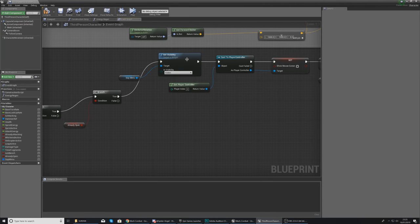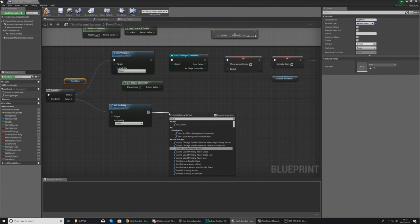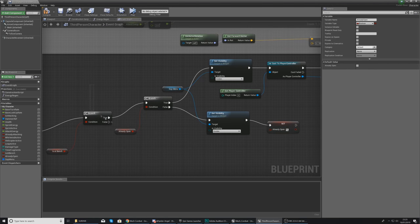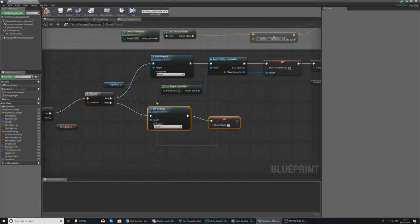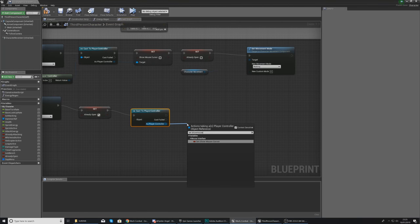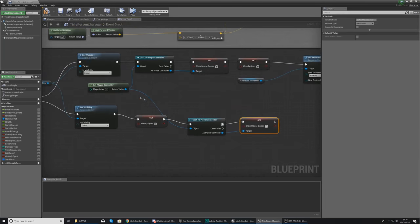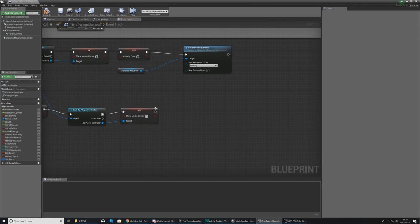On the false branch of Already Open — meaning the shop is not yet open — do the opposite: call 'Set Visibility' on the Shop Menu and set it to Visible. Then set 'Already Open' to true so the logic won't try to open it twice.